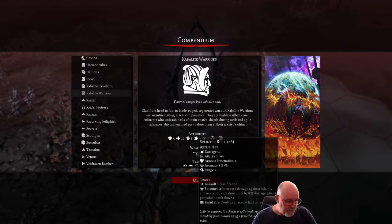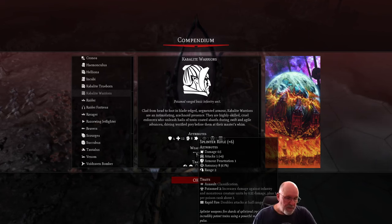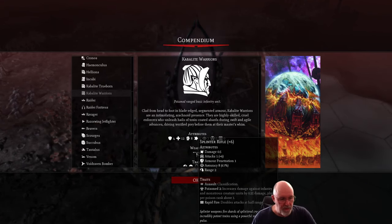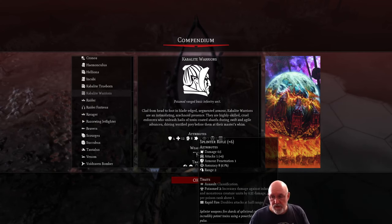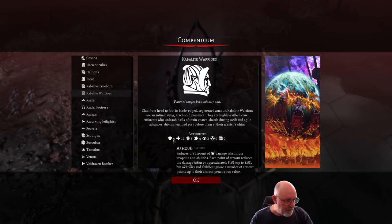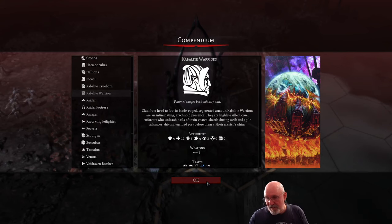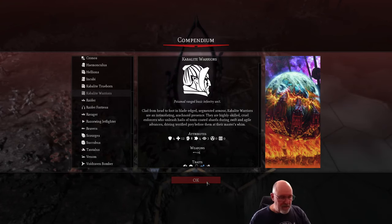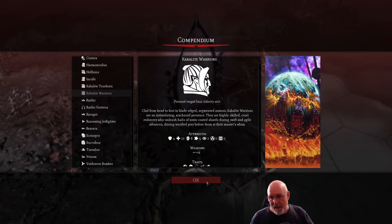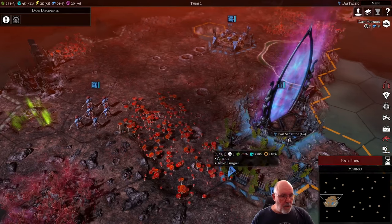I like Scourges mixed in with basic Kabalite warriors. The warriors have poison weapons - even though damage is only 0.5 with no real armor penetration, the Poison trait increases damage against infantry and monstrous creatures, and Rapid Fire doubles attacks at half range. These are good units, just not very strong in terms of armor and hit points compared to something like a Space Marine. We just need lots of them to come in, do their raids, move back, and bring another wave in. We are raiders and the faction plays in a very much raider fashion.